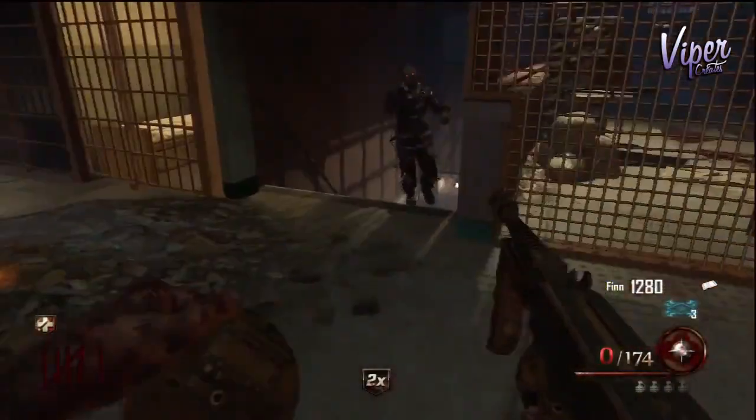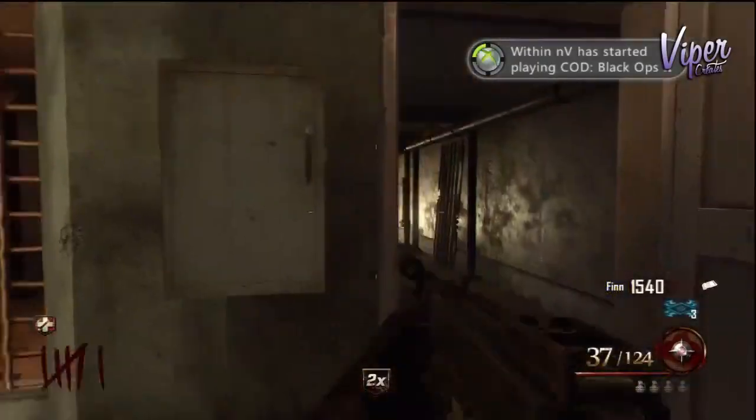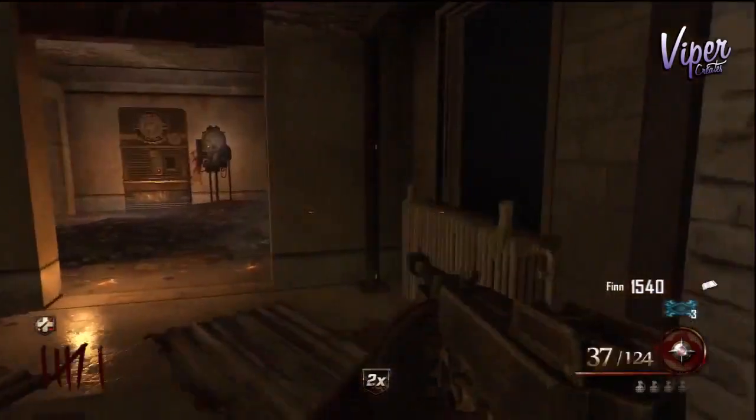The next perk is Double Tap Root Beer. You can actually get to this via the tunnels, but an easier way is to go to the Warden's Office, open that little door, go up the stairs, take a left, and there you should see Double Tap Root Beer.